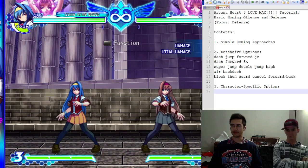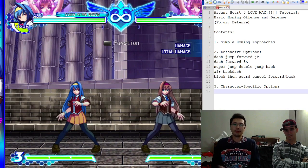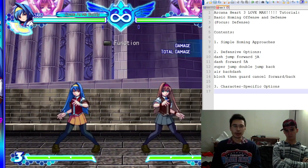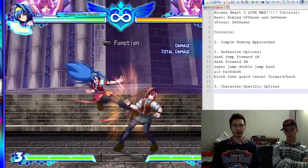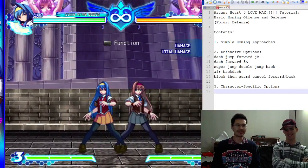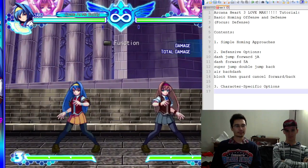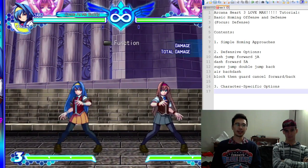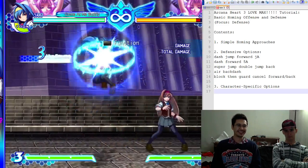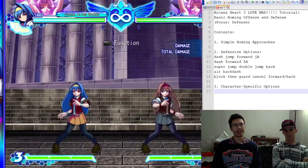Let me start with a quick demonstration. How do you home at people? I've been playing a lot on Steam recently and people don't do this, but you can actually just jump, press the homing button, and press jump-beat — you fly at people and just kick them. It's really good. You can be anywhere and just boom. Also, a lot of your strings on the ground can be jump-canceled, so you can jump-cancel and do it.